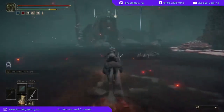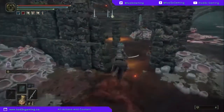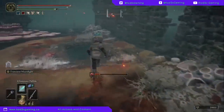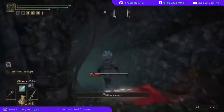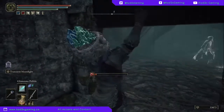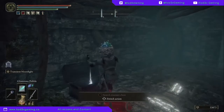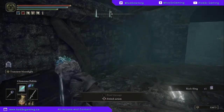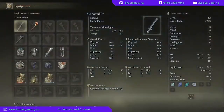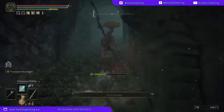Then what you're going to want to do is head directly north from there into these ruins. Now we're going to be getting that OP spell - it's in a chest just right down here. Be careful of the enemies, and there it is: rock sling.